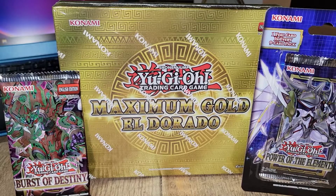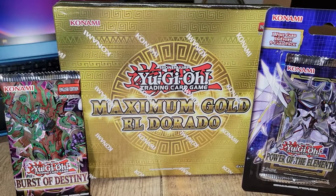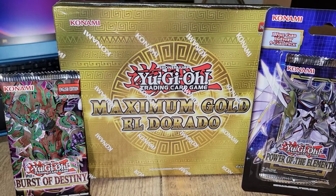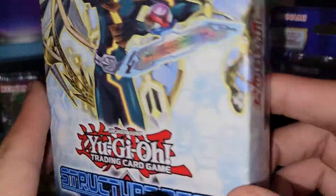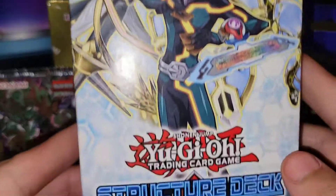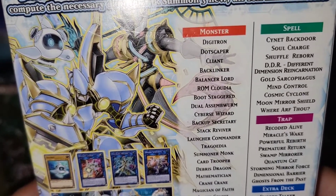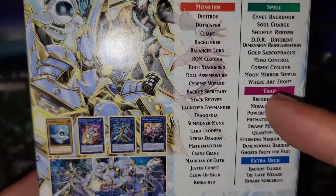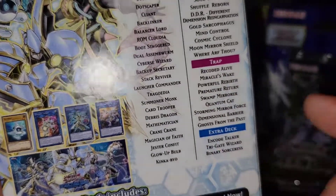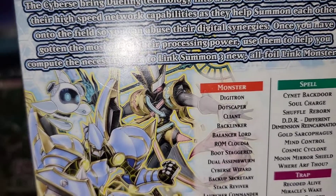I'm trying to make my Code Talker deck that I use in Master Duel in real life. I was gonna film the Cybers Link structure deck but we'll do that in another video. You can see it — Playmaker on the front, Cybers Link structure deck. There's a lot of good cards in this set: Digitron, Dotscaper, Backlinker — and I'm gonna build my deck around this but add better cards.